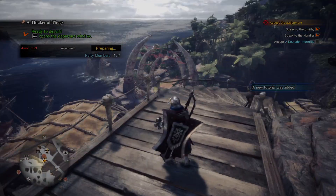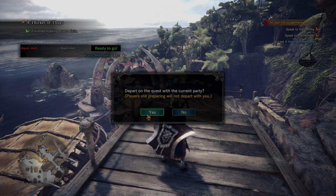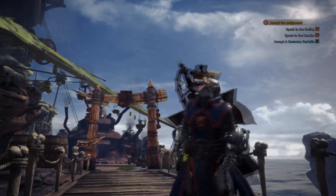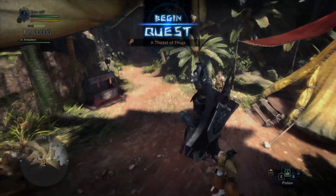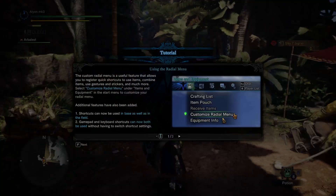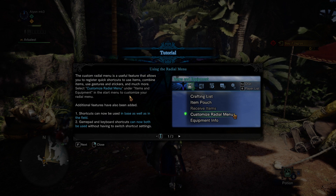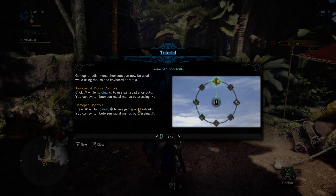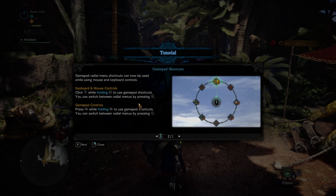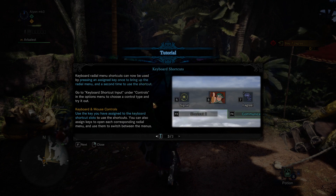'Thicket Earth Thugs' - accepted. You can see that green lantern on my belt - that's where my scout flies are. I only realized because they started highlighting rock deposits and things. The customized radial menu allows quick shortcuts to use items, combine items, and gestures. Gameplay radial is also available via gamepad shortcuts.